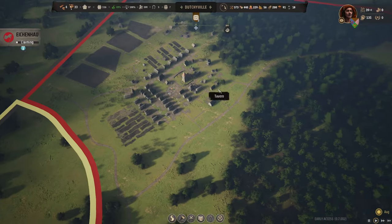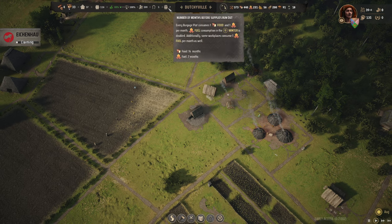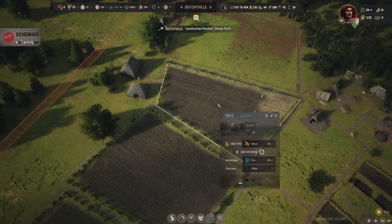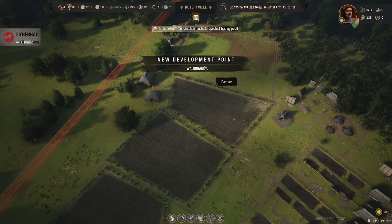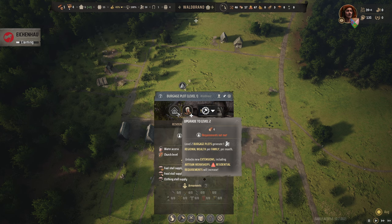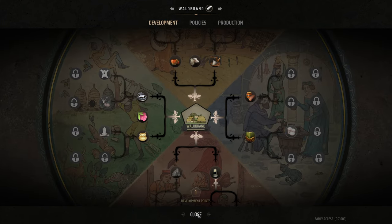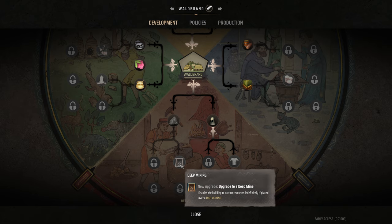Ooh that's going to be interesting. We are getting more fuel in guys, I think we are saved. And they are making the sheep farm. We have reached the level in Wildebrand, now we need to get to level two again to start building the church and stuff. How are we going to do this town here then? We absolutely want to get the clay and iron deposit to be very strong. They must be able to extract resources indefinitely if placed over a rich deposit.